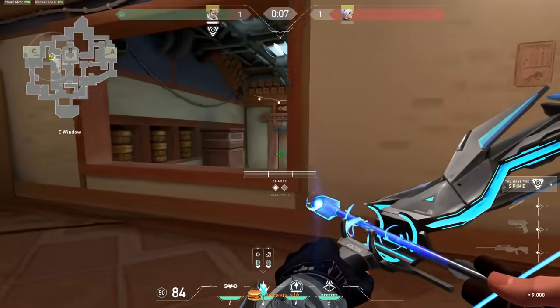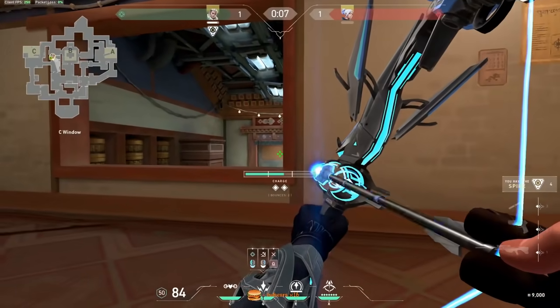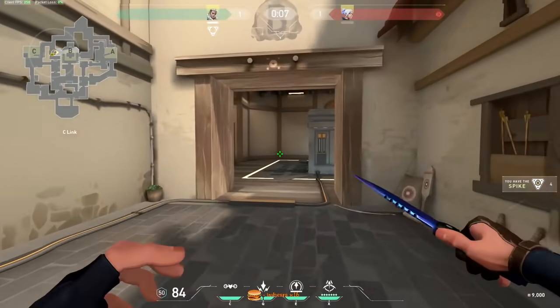You can do shock darts like this — shock darts goes through the door, pretty good. I never really used these, honestly, because I think there's better ways to use your shock darts and you usually spam those walls.